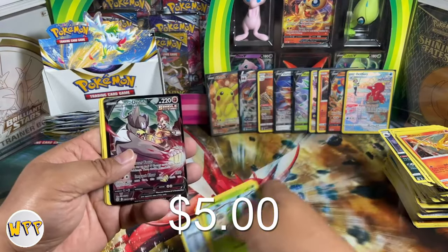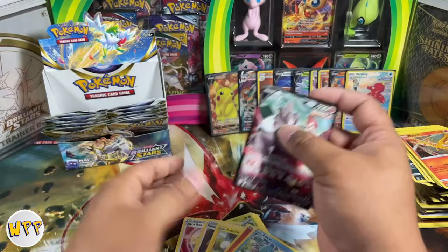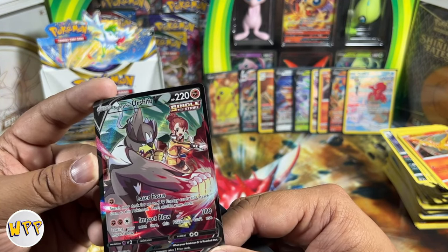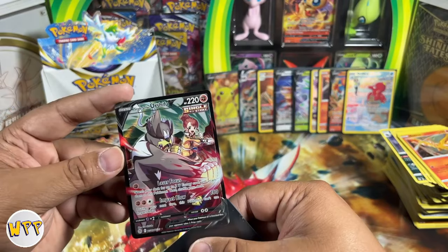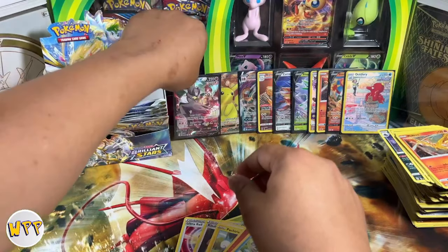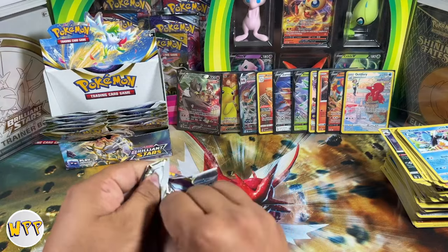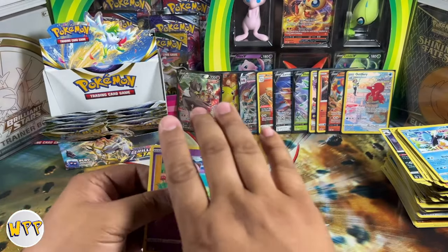We have a Single Strike Urshifu V — that's the first one. And we have a non-holo rare. That's a cool looking card — they're fighting, it's Urshifu. Every time I look at it I think it sounds like 'your Shifu.' My wife said whenever she hears Urshifu she thinks of 'your Shifu,' which is kind of funny. Let's go ahead and put it right next to Pikachu.